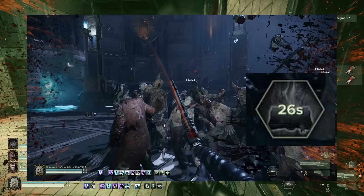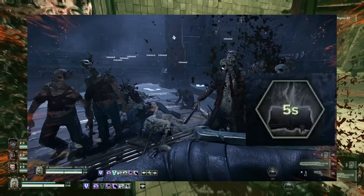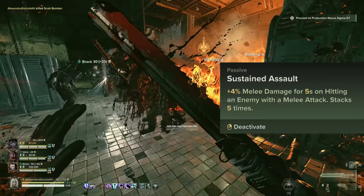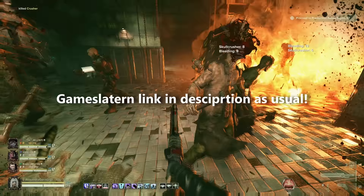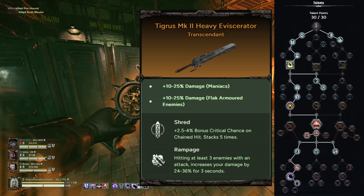We are building into all of this crit chance for the sole purpose of triggering Invocation of Death as frequently as possible, giving you lots of uptime with Chorus. The last 2 points go into sustaining your assault against the heretics, since it's a general damage buff that works on all enemies and is easy to activate and maintain. With all that said, this is what the whole talent tree looks like now that it is fleshed out, along with the Eviscerator that I use for this build.